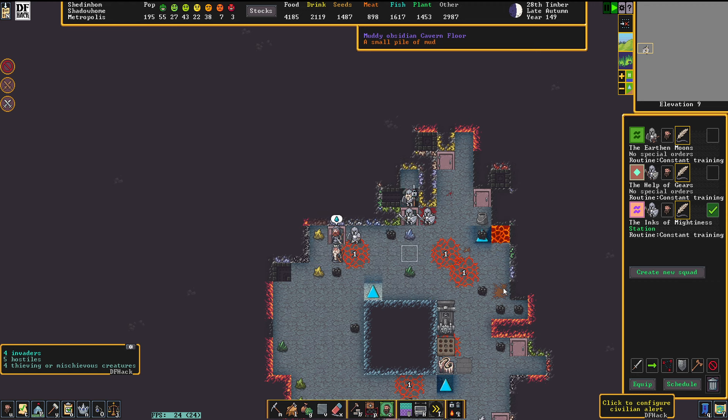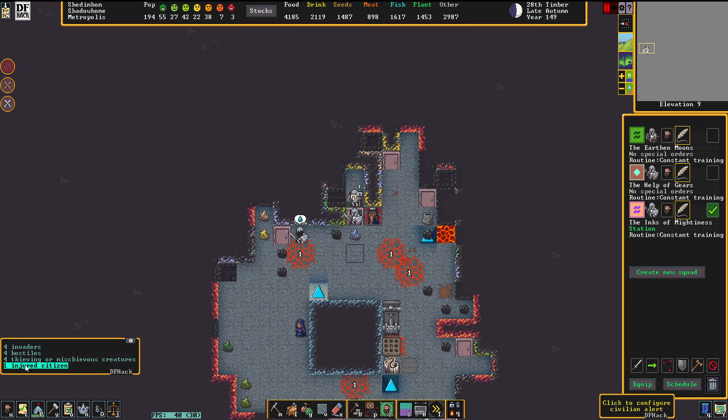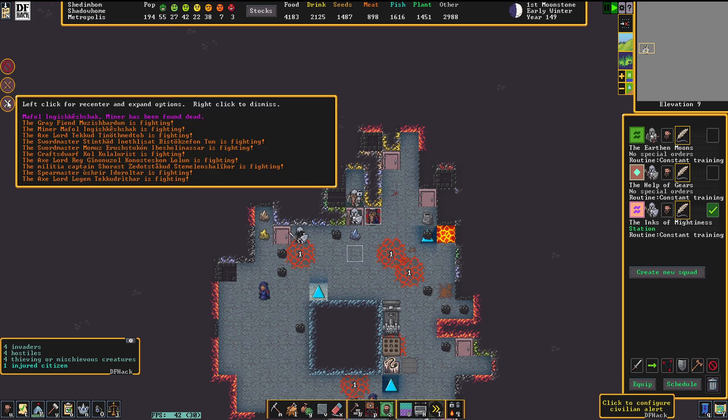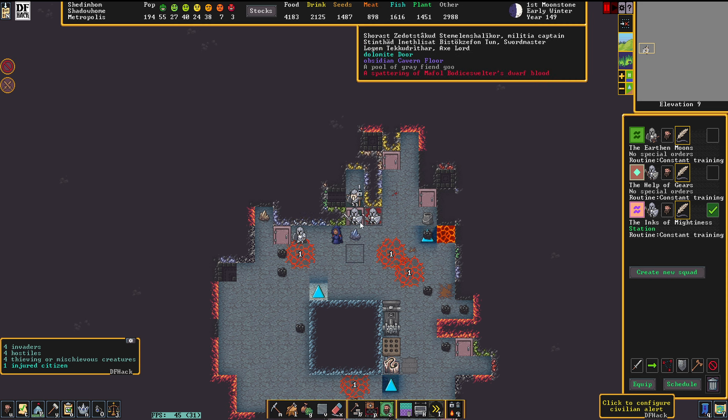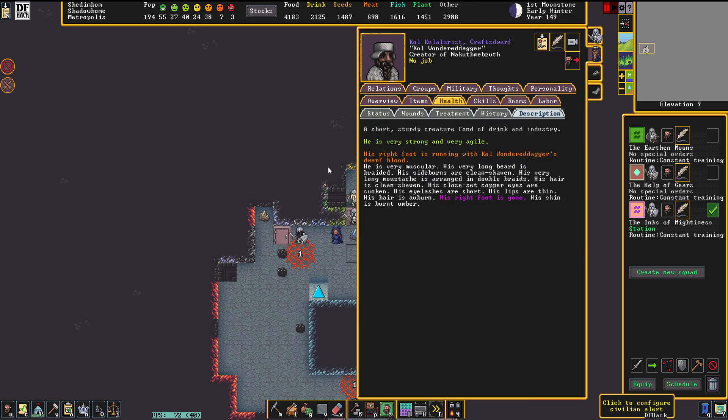Monsters closing in, and we have two injured citizens — and the miner in question is dead. Damn it. And there's just another one — the craft dwarf also heavily injured, creator of an artifact. His right foot is gone.